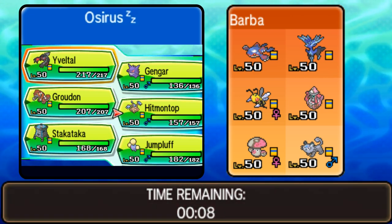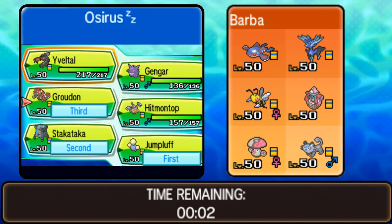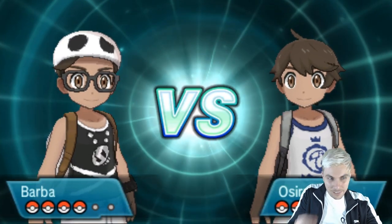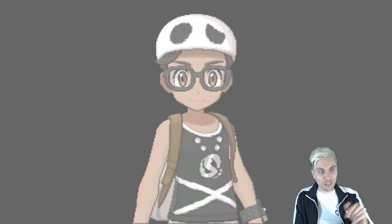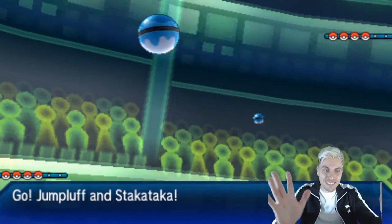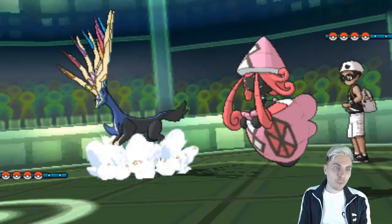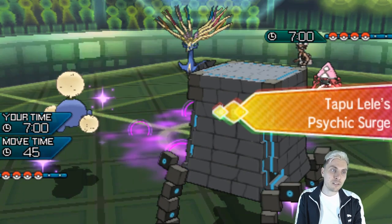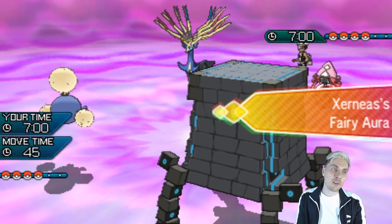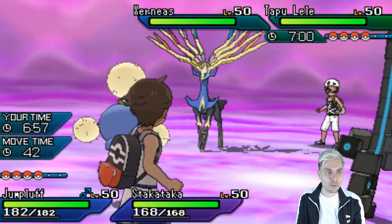We've not got long on the timer. Let's go — Jumpluff, Stack Attacker, Groudon, Inveltal locked in. I don't even know if that's the right call — I saw the timer was on about 10 seconds and just clicked buttons. Whatever happens it's going to be a lot of fun. I see my opponent lead off with Xerneas and Tapu Lele, so not a bad lead for us. One of the things I really like with Encore and Jumpluff is if you get the sun up, you can still Encore Xerneas into its Geomancy.